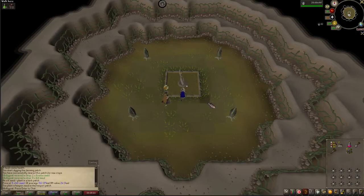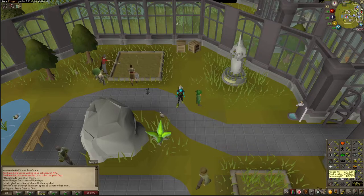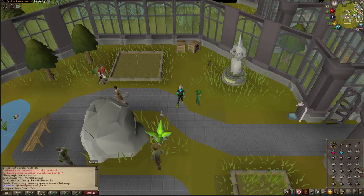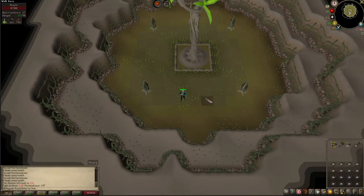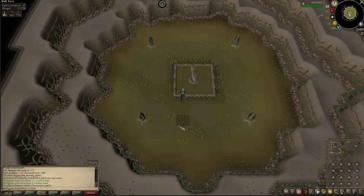I got two Kronos seeds and eight Ranarr seeds. I'm going to replant and head back tomorrow to try ranged. For my ranged setup: my range is 90, I'm wearing the Armadyl helmet, Ava's assembler, necklace of anguish, broad arrows, magic shortbow imbued, black dragonhide gear, Pegasian boots, and the archer's ring imbued. In my inventory I have supplies to replant, super anti-poison, a ranging potion, and karambwans. That took two minutes and ten seconds — much better than magic.